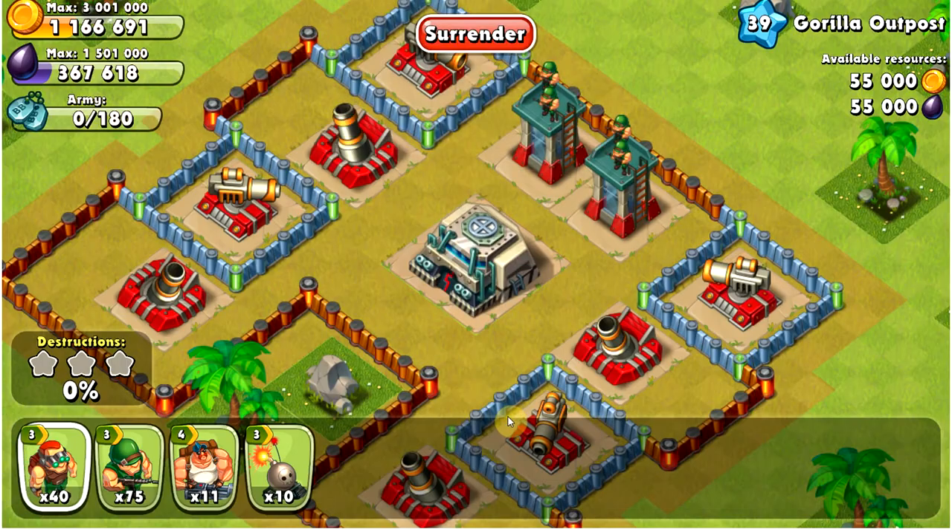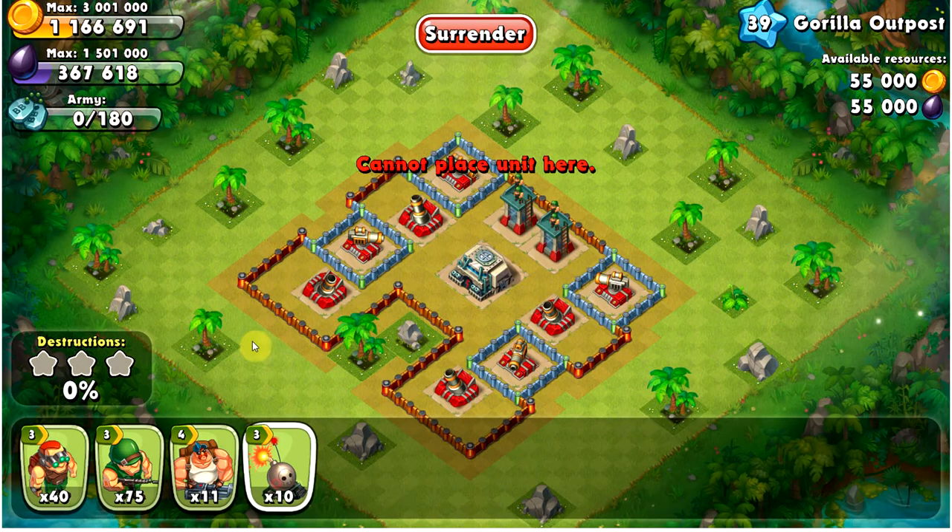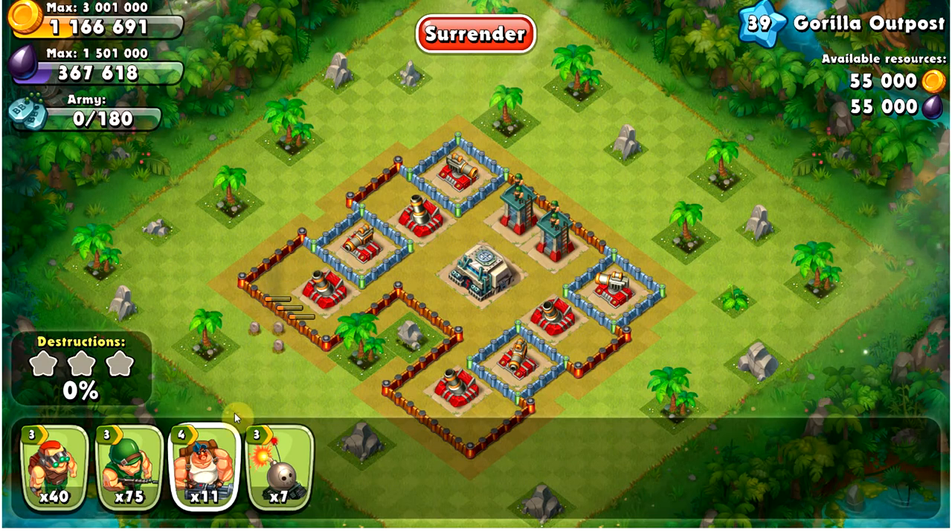Hey, what's up guys, welcome back to the single player series. Today we've got level 39 Gorilla Outpost. I've kind of been doing these levels sporadically, so if you guys have noticed they're not in order the way I'm uploading the videos, but hopefully we'll get back on track soon.